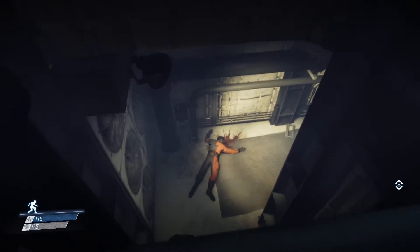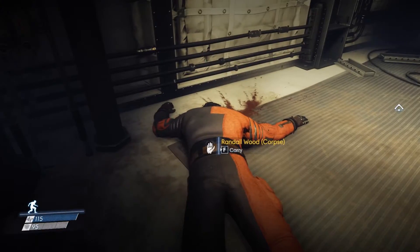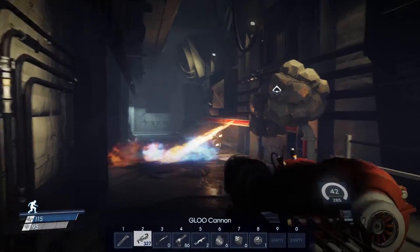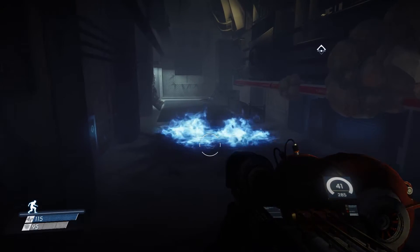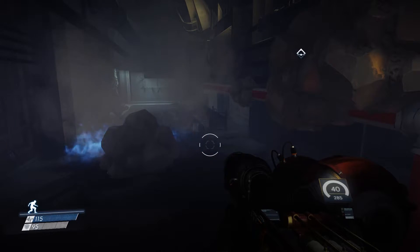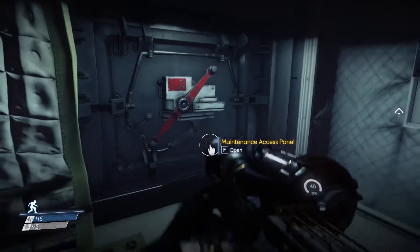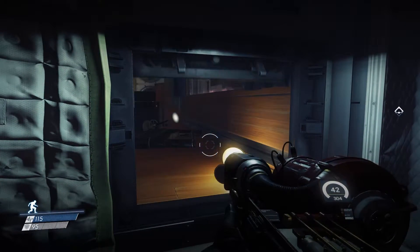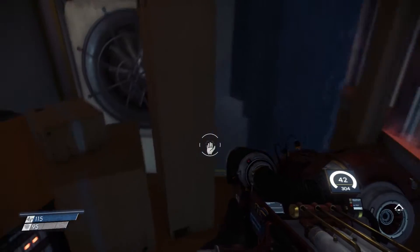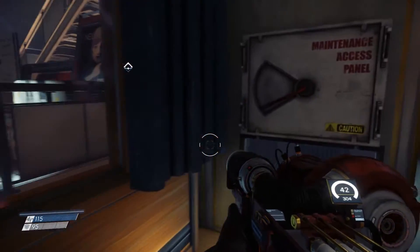Shall we go in here and see what we can find? Heck yeah! Dead person - Randall Wood. We need this. Does that point it out? It certainly does - glue canister. Open sesame. Might as well have a look and see if there's anything here I can use. No. We're going back out here.